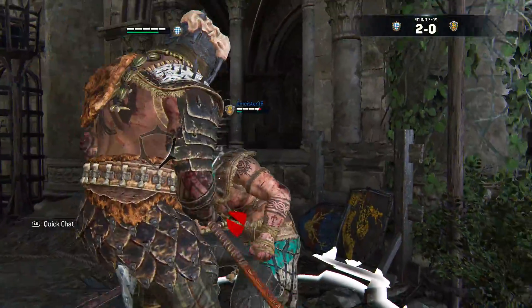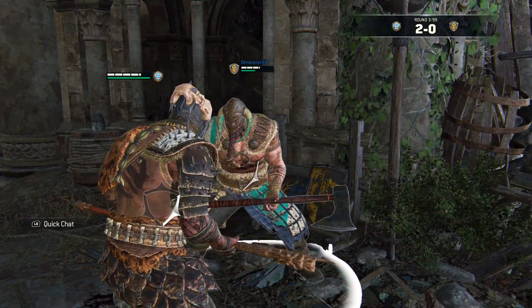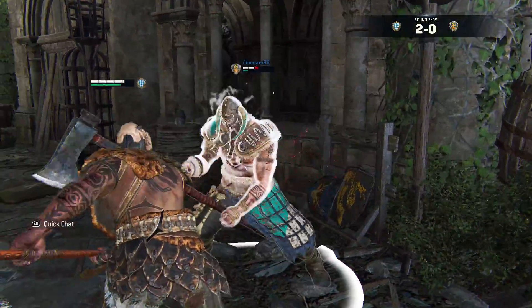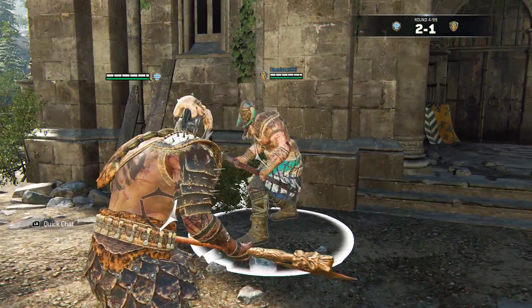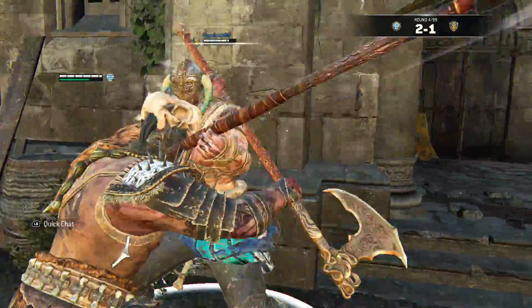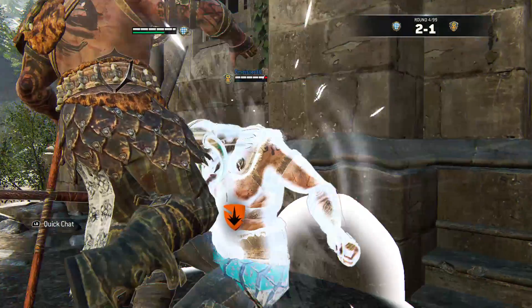Now you're thinking you'll just bait out that light and parry. Well, you're not. I've tried a ton, and unless your opponent switches to a predictable guard, you're not parrying anything. But here's the good news for us: because the knee sets his stamina to 20%, you can simply block the light and he'll be out of stamina — a situation nobody really wants to be in against a Raider.